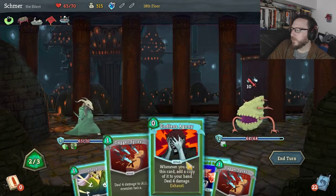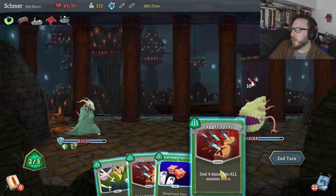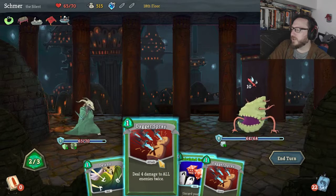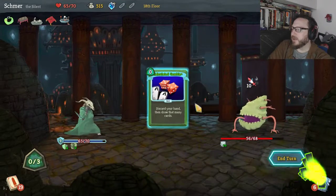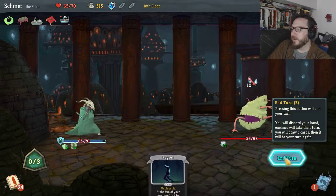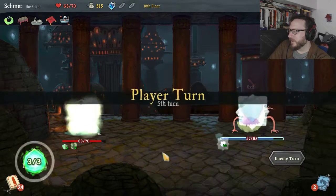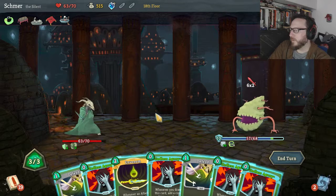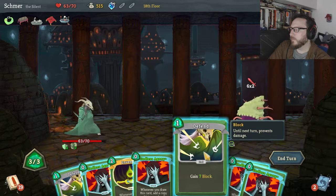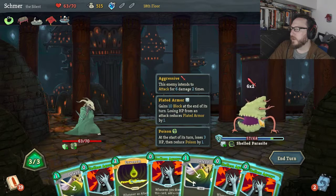Calculated Gamble — probably let's use this. Dagger Spray deals four damage to all enemies twice, so we can deal a little bit of damage here, then Calculated Gamble and hope to get that one card. What a mess — terrible. But we're reducing his armor relatively quickly. We've got four Endless Agonies this turn, that's a good sign. I think we should In Venom, Defend — then I can get four stacks of poison and a lot of damage.